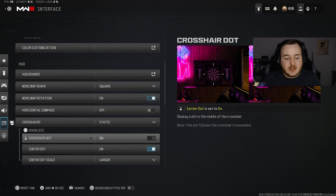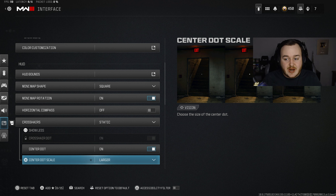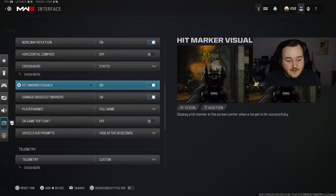For crosshairs, we're going to put on static and turn the center dot on, putting it on larger. You actually get a bigger center dot, which helps with centering. That's one thing a lot of players have wrong — they don't know how to master centering. The center dot is going to help out a lot with centering your guns. I wouldn't go to largest because that's too much, but larger is plenty. For player names, have this on full name so you can see their entire name — if you're aiming at someone, their whole name pops up, which is a little cheat code.